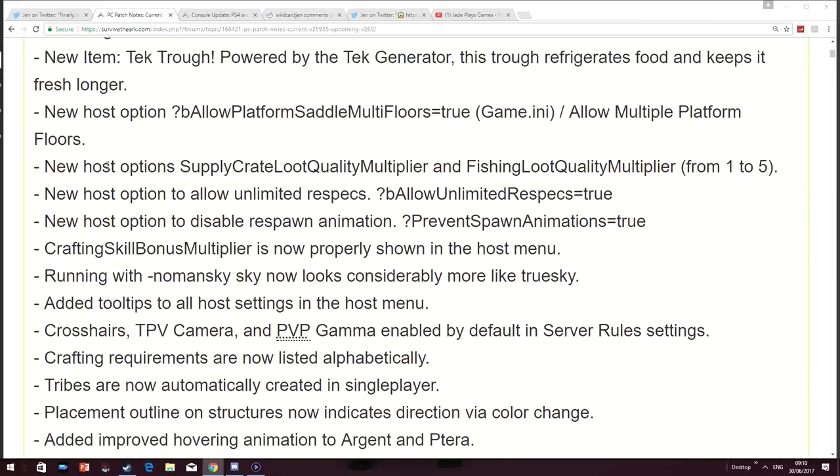There's now an ability to disable respawn animation — I got that one wrong, sorry guys. I thought it was going to be respawn animals but no, clearly not. Crafting skill bonus multipliers are now properly shown in the host menu.